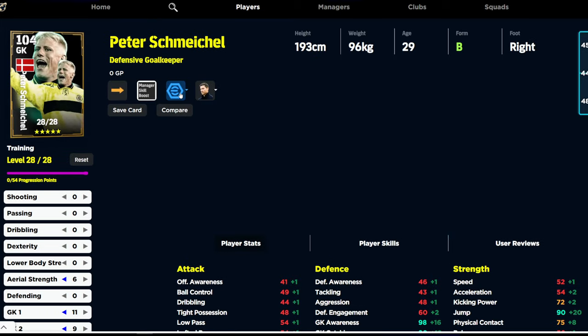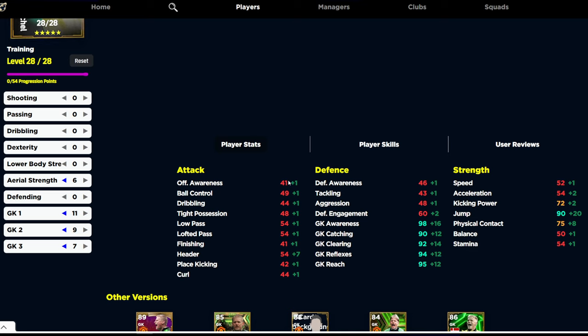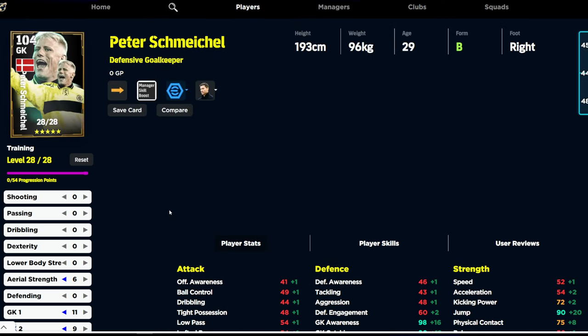And then Peter Schmeichel — phenomenal player. I've just been watching the documentary on Amazon Prime about Schmeichel and the United treble-winning team. We're going to give him saving plus 1 — you can give him any of the goalkeeper booster crafting boosters. Six into aerial strength brings his jump to 90, 11 into goalkeeper one, 9 into goalkeeper two, and 7 into goalkeeper three — that maxes out everything. With the booster you're going to have 99 awareness, 90-plus catching and clearing, 95 reflexes, 96 reach, and that 90 jump. He's a huge guy — not as big as Donnarumma but still as bulky in the goal.